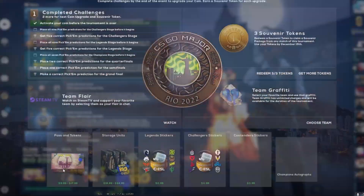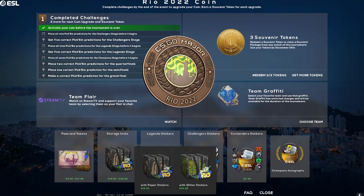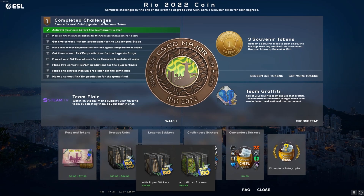New Rio 2022 items — we got storage units! So you can pay $16.99 for a storage unit that has all the paper stickers, or you can pay $64.99 for a storage unit with all the glitter stickers!